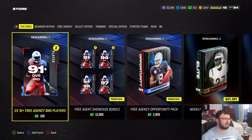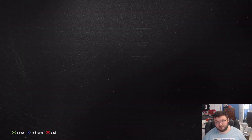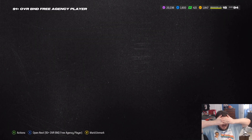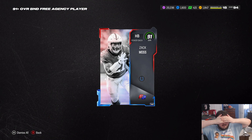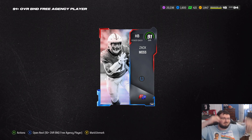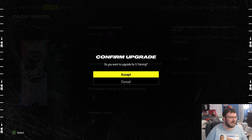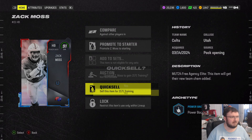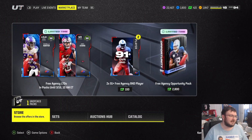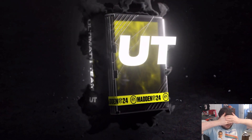Starting this video off, we're going to open up this right here, which is 2x91 plus overall free agent bounty account players. Let's see what we can get out of this one, hopefully better than a 91. I'm covering my eyes just in case we get something crazy. Colts? Who's out with the Colts — Michael Pittman? It's not that bad, but technically speaking, we're not going to use this card. I can't even use him, so I'm just going to quick sell him. I was going to say he's not bad since I could use him for the all-time Bengals squad, but we already have three running backs, and his 92 speed is not usable for us.